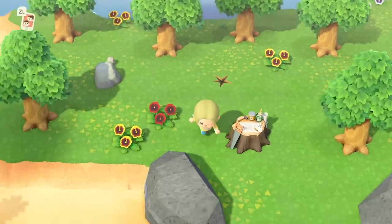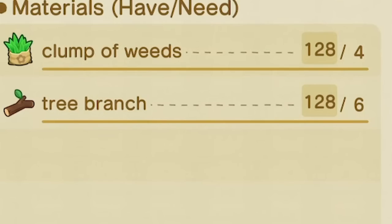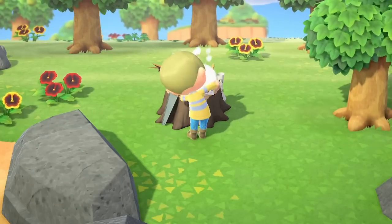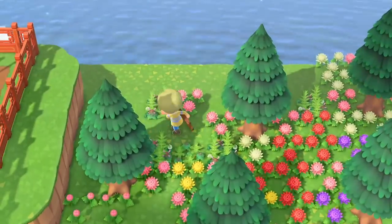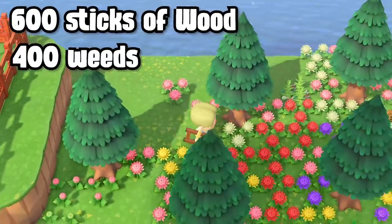To start the competition, I had to craft a hundred pitfall seeds. A pitfall seed requires six sticks of wood and four pieces of weed. It sounds super easy - six sticks, four pieces of weeds. Not so fast. I have to make a hundred pitfall seeds, and after some quick math, I calculated that I needed 600 sticks of wood and 400 weeds.